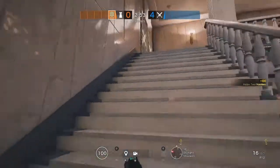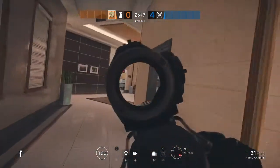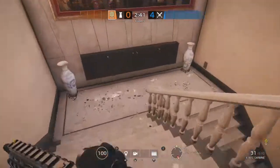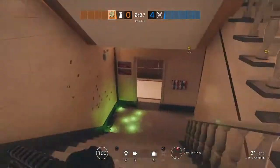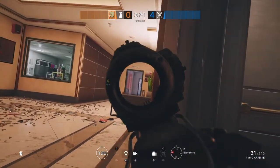Now that Jaeger has finished his fortifications, he's your flex roamer. He can play upstairs in a variety of different roles — he can flank operators from up top, or fall back down to site to help if they push somewhere unexpectedly. Let's say they push Vault — he can rotate back down and now you have a third defender there. Jaeger's a great operator for flanking. This defensive strat isn't foolproof, but I hope it works — let me know if I can improve it.